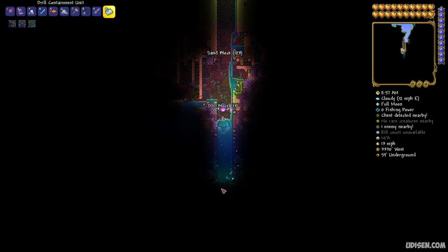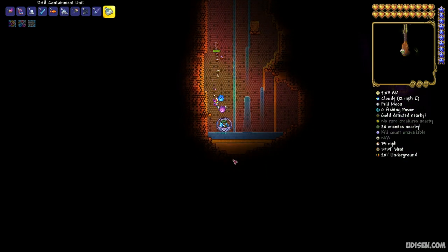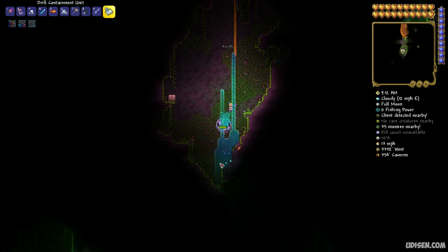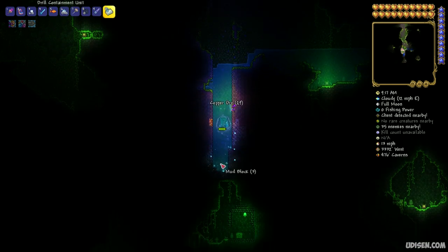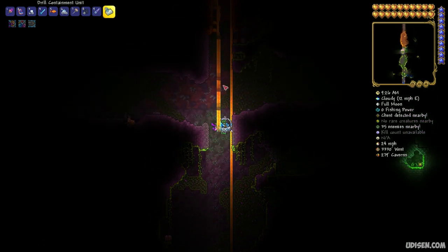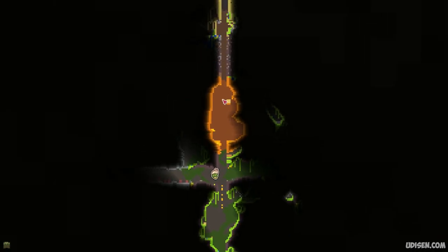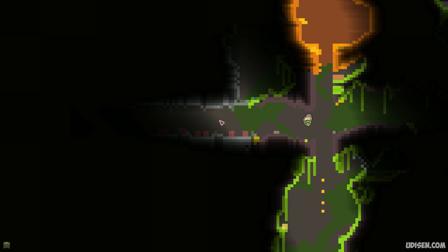Now we must go inside the huge cave — be careful here. Go through this place until you see the horizontal hallway somewhere here. It's the wrong way, return. Here is the horizontal hallway. So we go through this cave, find a huge beehive, and after the beehive, see this horizontal hallway.